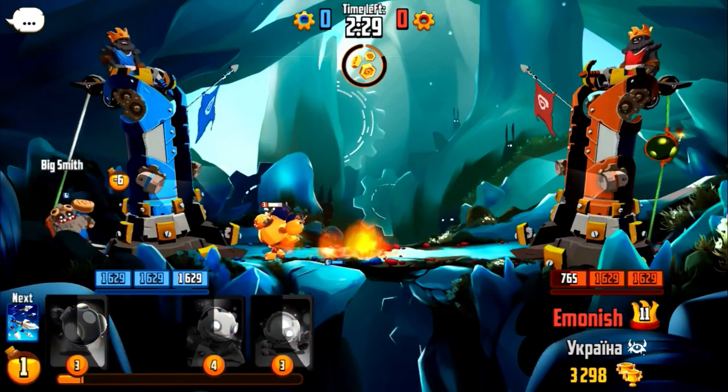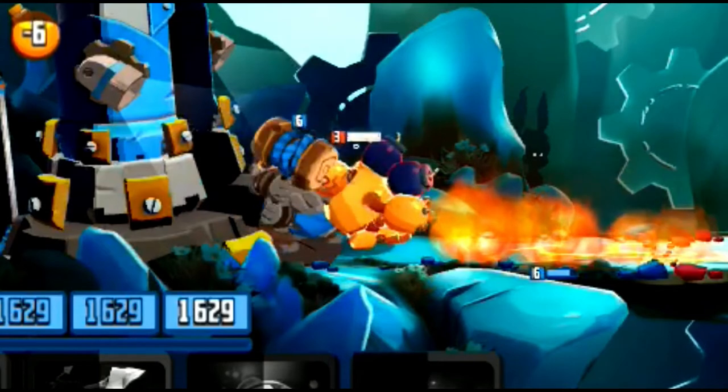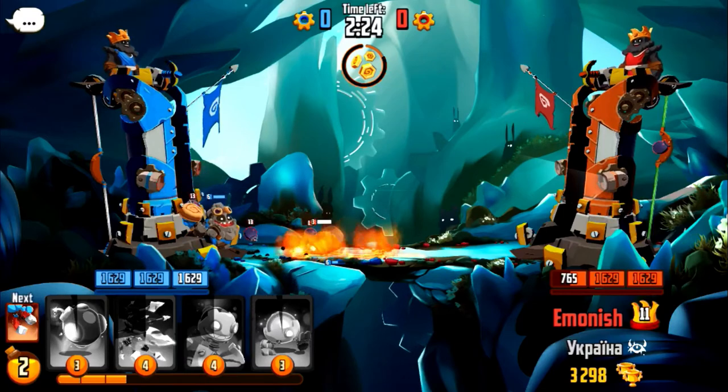So I had to get the Big Smith down. When I throw it again, right here, the stomp damage is crazy. If you're using Big Smith, you need to land on whatever you're trying to break — in this case, it's the bomb golem. The stomp damage came in clutch.